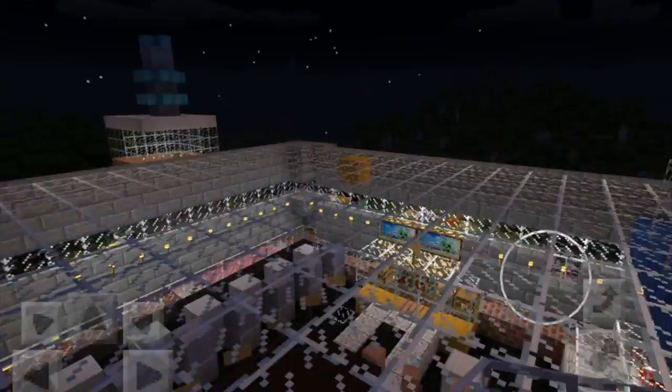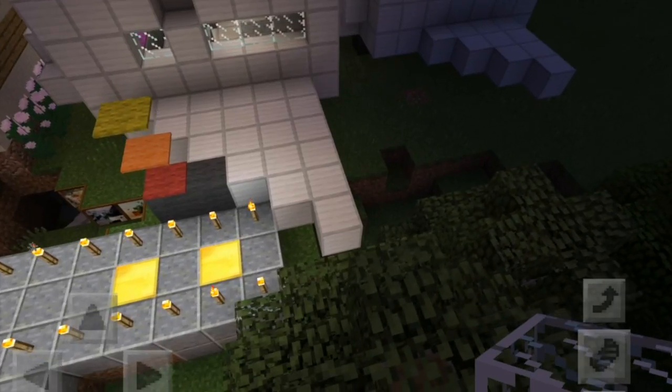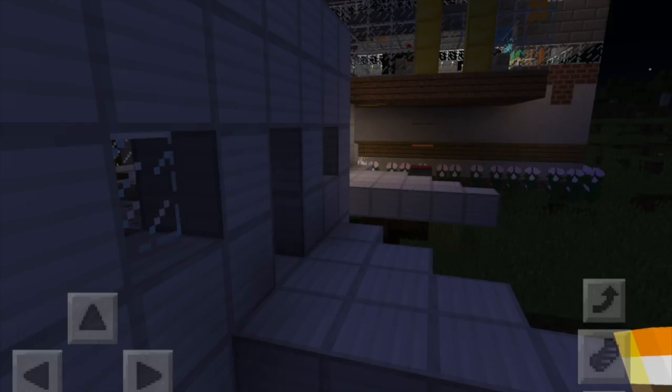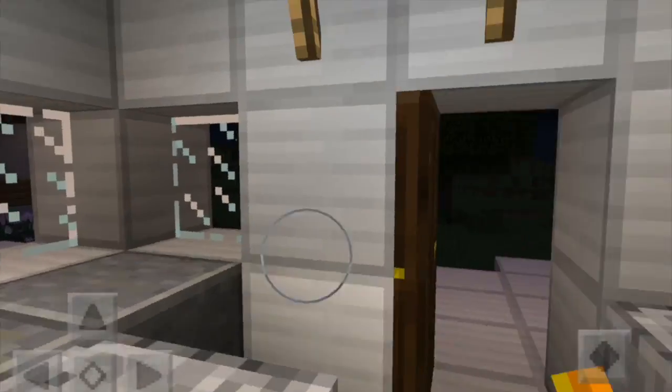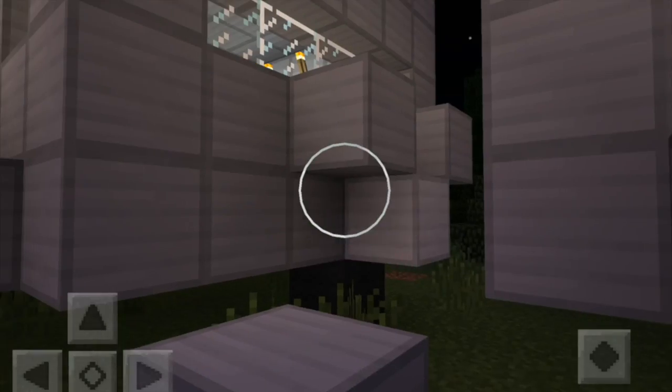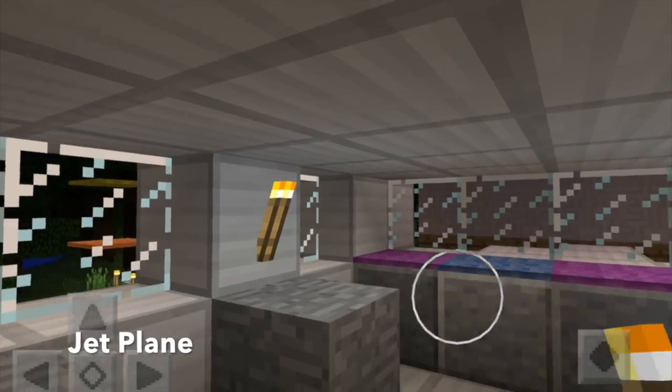So I have a glass ceiling. I'll show you inside my airplane. This is my propeller plane. And here's my jet plane — that just looks like buttons.